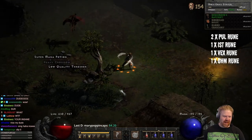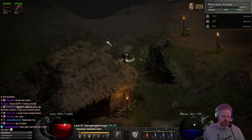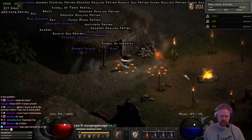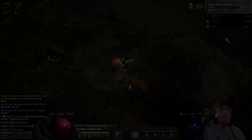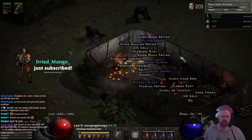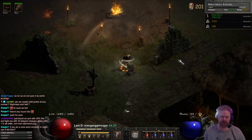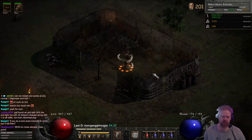Oh yeah, boys and girls look at that! War sword — I'm fairly confident that is a new item. That should be... is it the Death Sword? How the heck are ya, dried mango? Thanks for the three months. We're doing pretty good — besides the fact that we haven't really found anything today, but we did find something now. That's a grail, I'm pretty sure that's a new one.